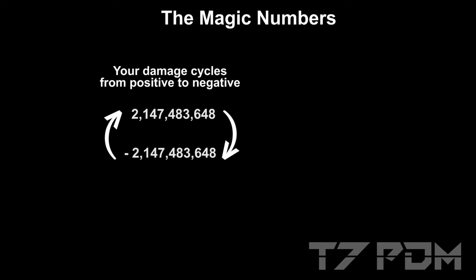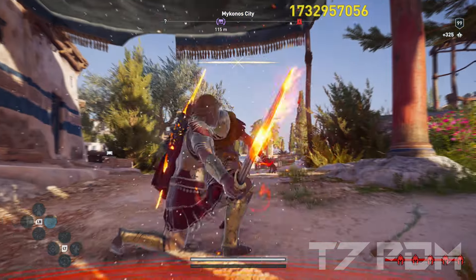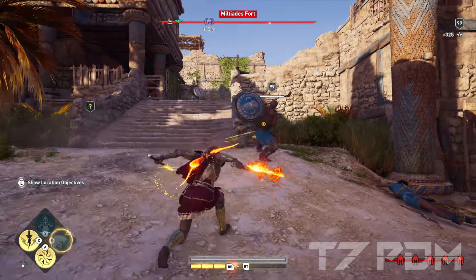With the 2 billion damage glitch, your damage will cycle between positive and negative 2 billion damage, and we have to use our critical damage not to increase our damage but to find a sweet spot where all our attacks deal positive damage. I found a much lower sweet spot at around 90% critical damage where all our attacks are positive and can deal up to 2 billion damage.